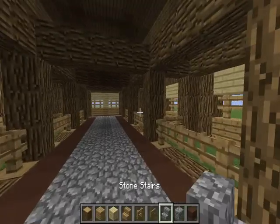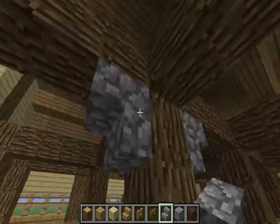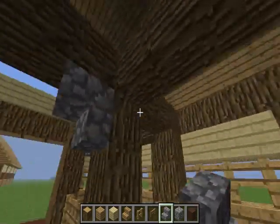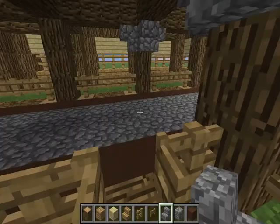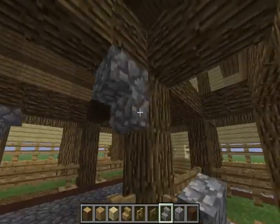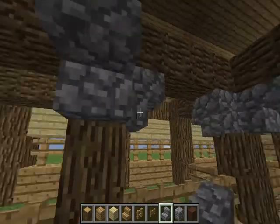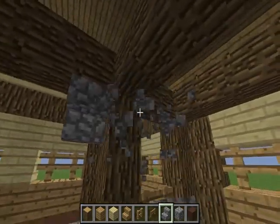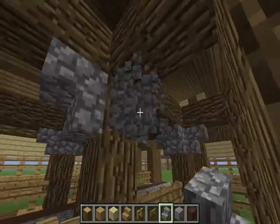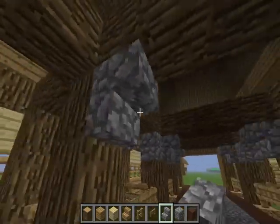With the stone stairs, you can put them on the ends of these little wood log pillars right here. I felt like putting them there gave it support — like it was giving the structure support. You guys don't have to put it there, but I loved how it looked and I'm gonna keep it there because I like how it looks like it's giving more support.